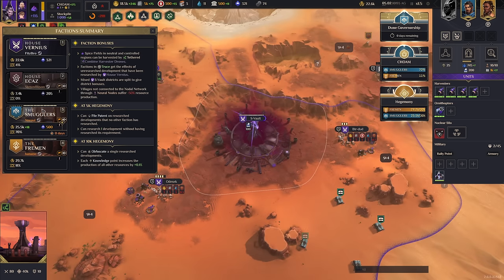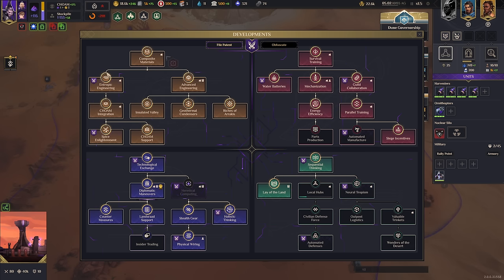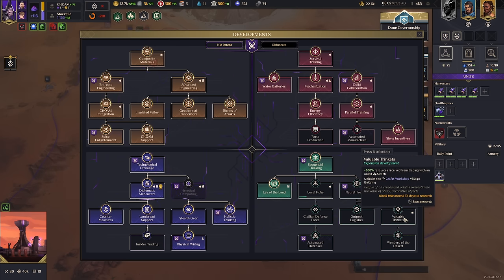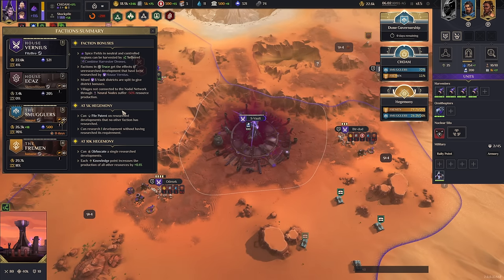You can also research one development without having researched its requirement — kind of like a wild card. So right now typically I'd have to get this and this in order to research Wonders of the Desert, but when I reached my 5k hegemony I can just skip all those prerequisites and get it directly. That's how the 5k hegemony bonuses are going to work.